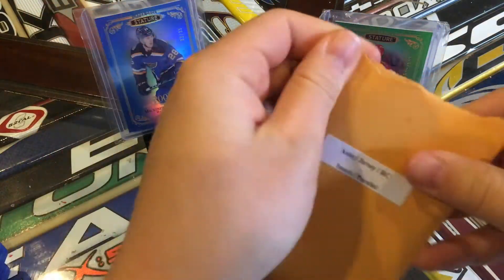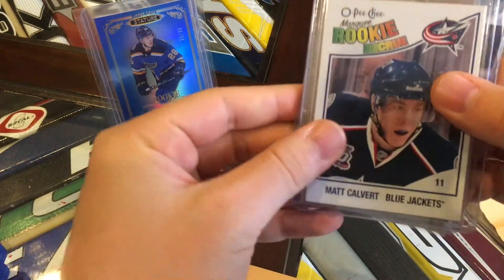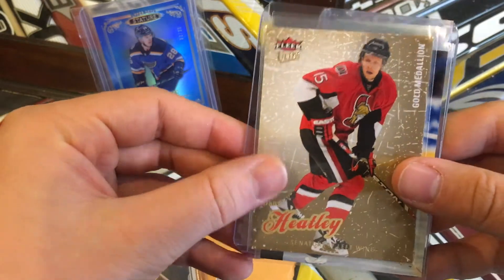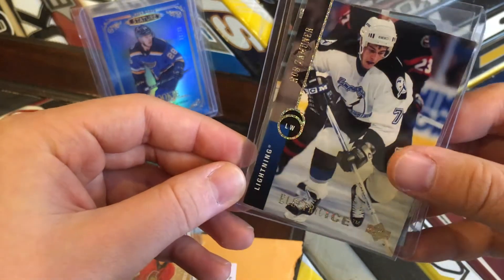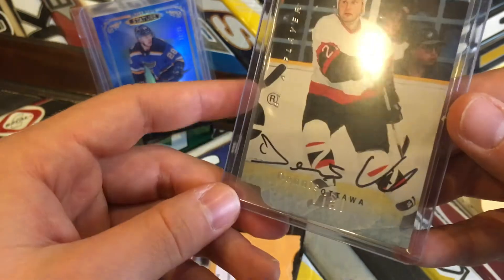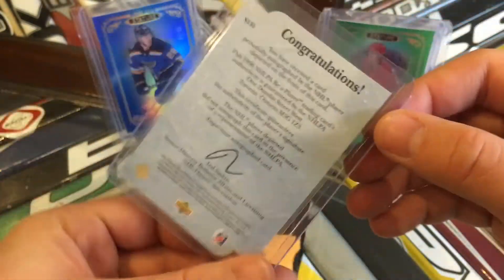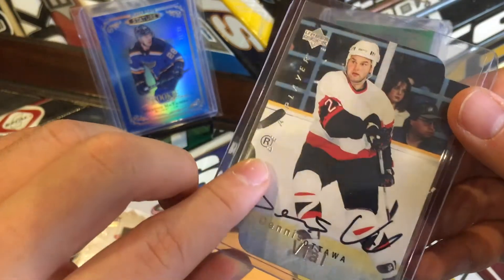Let's get into the hits here, see what we have. We've got a Matt Calvert OPC Marquee Rookie — looks like a retro — we've got a Dany Heatley Fleer Ultra Gold Medallion, Rob Zemuner Electric Ice, and a Dennis Vial autograph, Be A Player. So there's the hit. To be honest, not that great — looks like a die-cut rookie, but I'm not sure it's actually a rookie card.